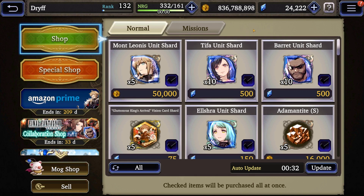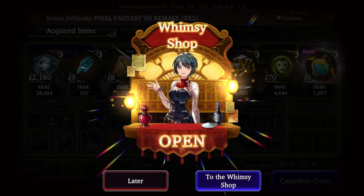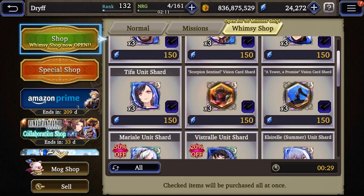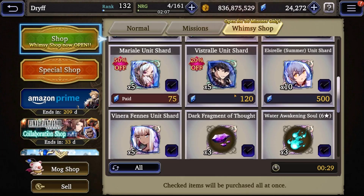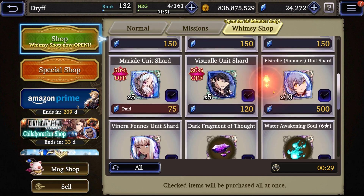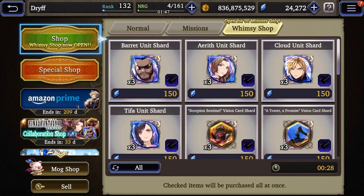You'll also get a Whimsy Shop that spawns. To get Whimsy Shops you just spend your normal energy — around 300 to 400 — and one will spawn. In the Whimsy Shop you get guaranteed drops of three shards for each unit on your roster, so you can see all four Final Fantasy 7 units appearing for me along with both vision cards. There are also a couple of random slots at the bottom that can spawn additional Final Fantasy 7 units, so you can pick up extra shards here as well if you're trying to max out a unit quickly.